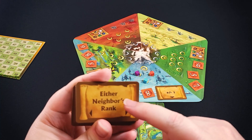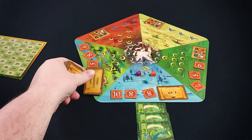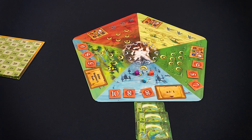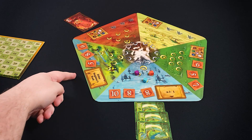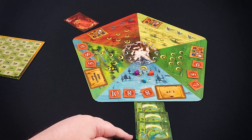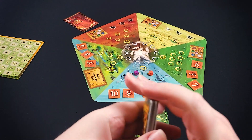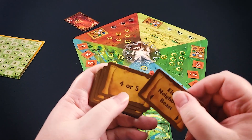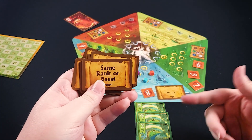This one says that the card you play there has to equal either neighbor's rank — rank being the number of the card. So if the top card here is a seven and the top card of the red area over here is a three, then to play here you have to play either a three or a seven — you can't play any other card. It doesn't matter what suit or animal it is, as long as it matches that rank. There are quite a few of these rules, so there's a lot of variability. For example, here you have to match the beast — so you have to match the color of the card. This one you can only play fours and fives, and so on. Same rank or beast — this would work for this one as well because it's the same beast over and over.